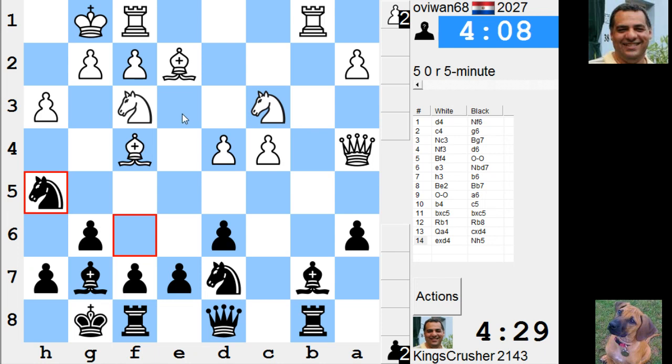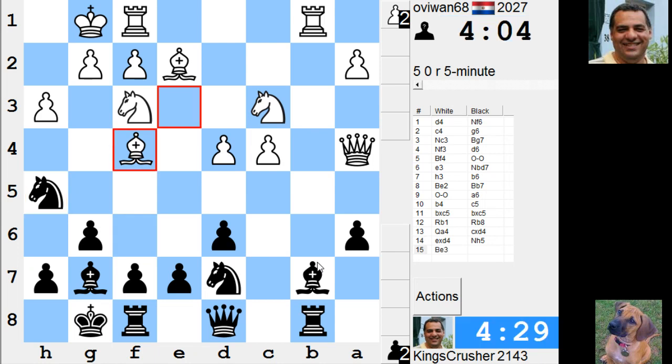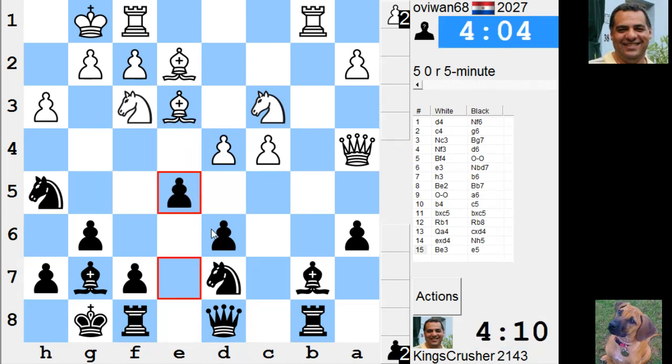Maybe Bishop takes and Bishop takes here. Fb3, e5. What is the plan — f5, is that crazy? e5 — I'll give e5 a whirl.